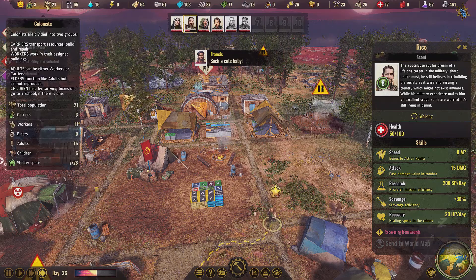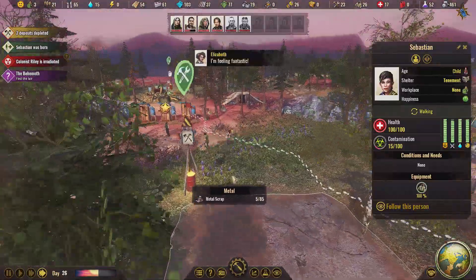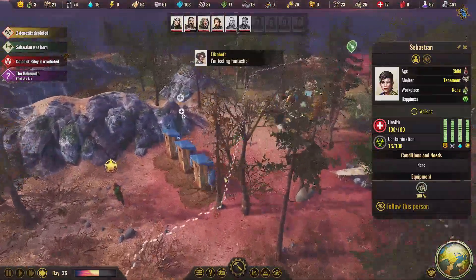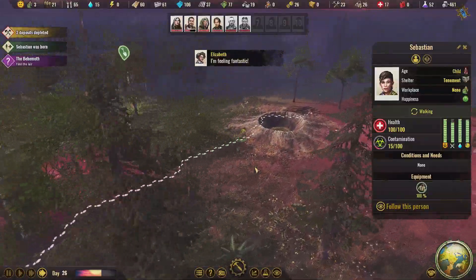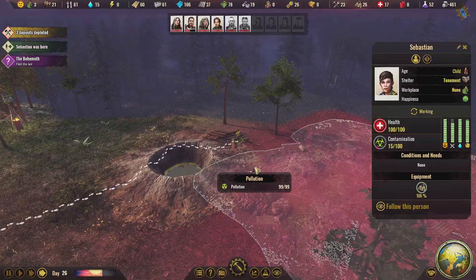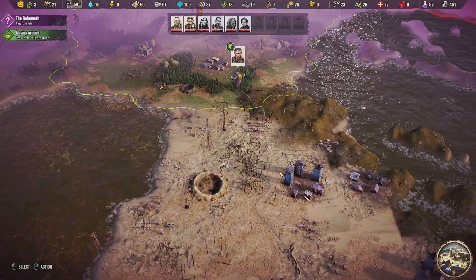Oh, did we have a baby born? Sebastian was born - wonderful, look at that! Hello, Sebastian. I think you're the first child born in the colony. Welcome! Where the hell are you going? Are you going to fetch wood? You are - you're working already. Okay, that's good. I like kids who work.